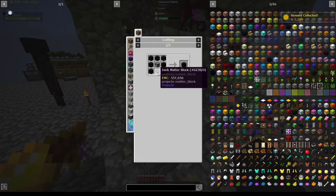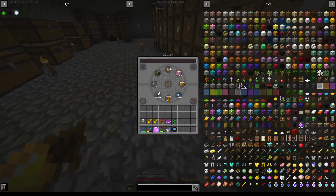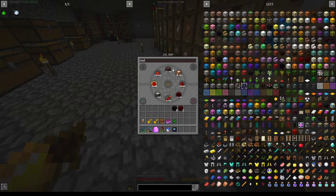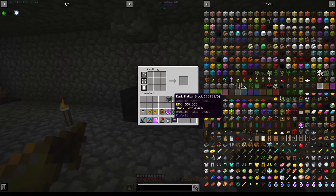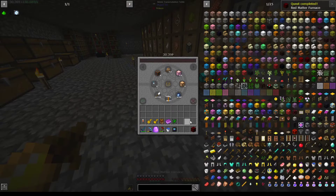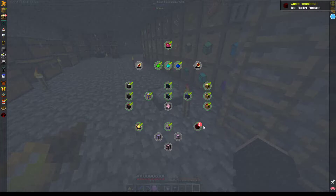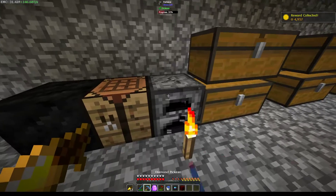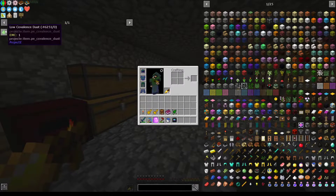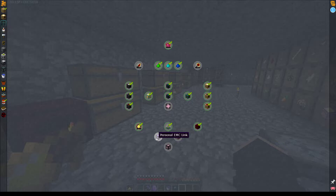Let's go chapter by chapter. Red Matter Furnace, Dark Matter Furnace — going dark and red and furnace, perfect. So I'll go Dark Matter Furnace and then Red Matter Furnace — got you, chuck you in there. Actually, is the red one better than the normal furnace? I would assume it's just way better.